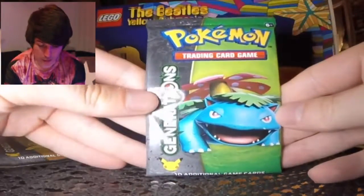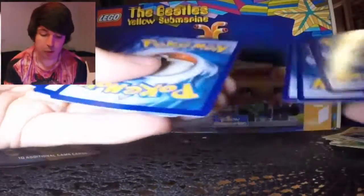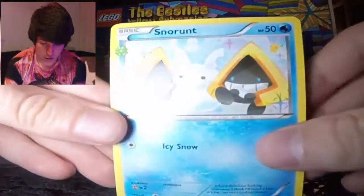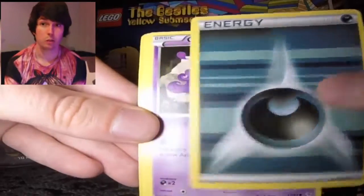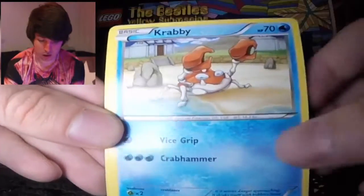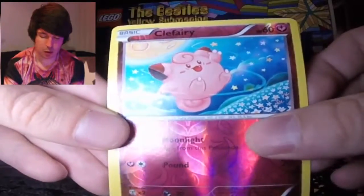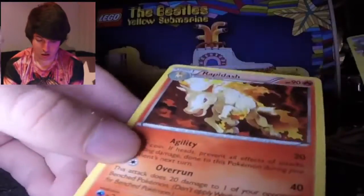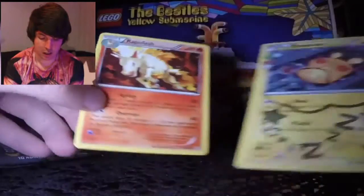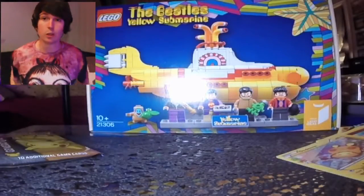Now we are down to the last Venusaur pack of Generations. I kind of regret opening these now because then I have to buy new ones and that's not easy to get anymore. Hopefully it's worth it. Snorlax, Pokemon Center Lady again, Evo Soda, that's a cool Gastly card, Krabby, Machop. Come on, something good - Clefairy, please give me something good. The Ditto again - why? For fuck's sake, it's a regular rare. Rapidash. At least I got Ditto in holo. That wasn't a bad pull - I got way better than I did in the first one.